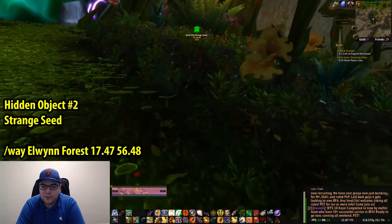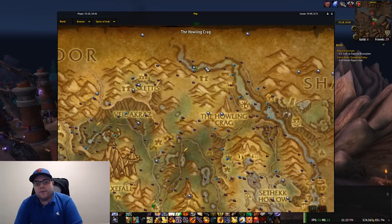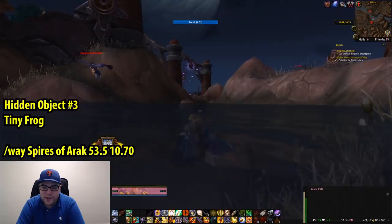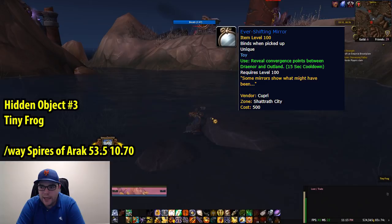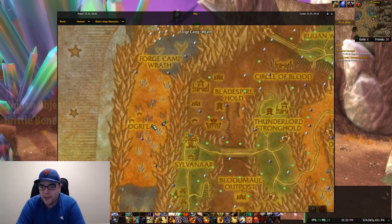The next thing you need is a Strange Seed. This can be found in Elwynn Forest, actually in Stormwind, near the Everbloom Portal. If you're Horde, don't worry about running through the city, you can just fly over. The coordinates are 17.47, 56.48. The third hidden object is the Tiny Frog, back in Spires of Arak, coordinates 53.5, 10.70. There is an item that allows you to transport between Outland and Draenor — it's a mirror, and it is sold by the Time Walking vendor for 500 Time Walking badges.